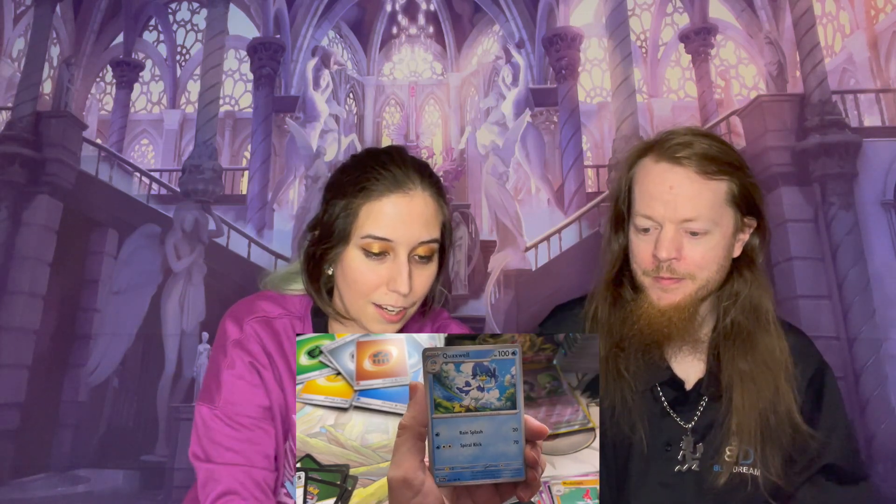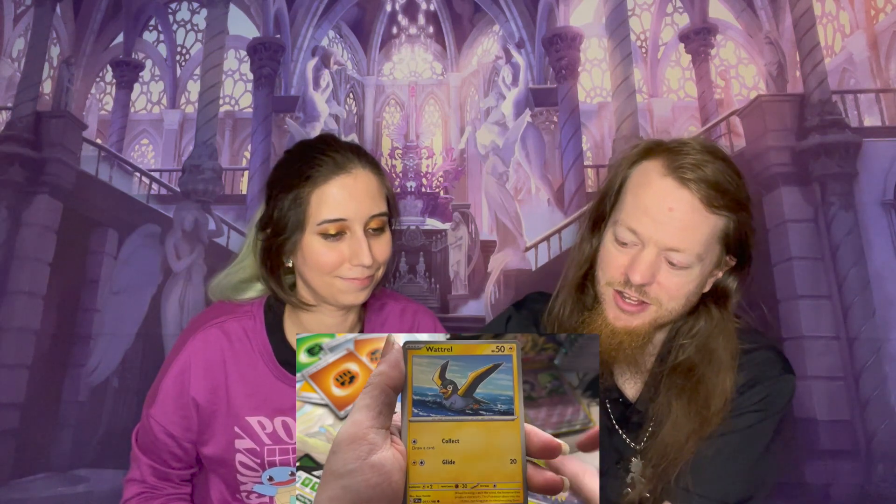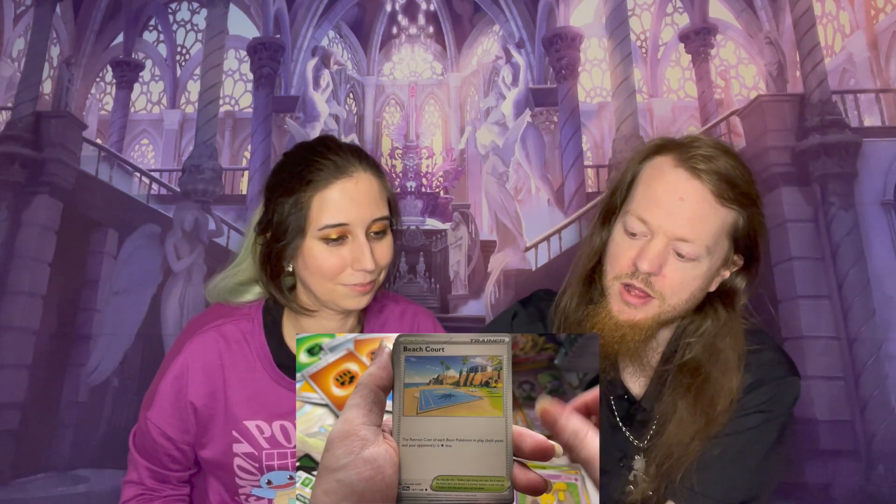Alright, next pack. Psychic. Water. It was fighting. So we got a Toxel, a Growlithe, a Ralts, a Shufflet, a Medicham, a Quaquaval, a Cyclizar, a Reverse Holo Switch, a Reverse Holo Rare Candy, and a King's Gambit. Fire. Water. We've got a Pokemon Catcher, Tarountula, Wattrel, Croagunk, Hypno, a Beach Court, a Sandaconda, a Medicham, a Wugtrio, and a Holo Hawlucha. Nice!